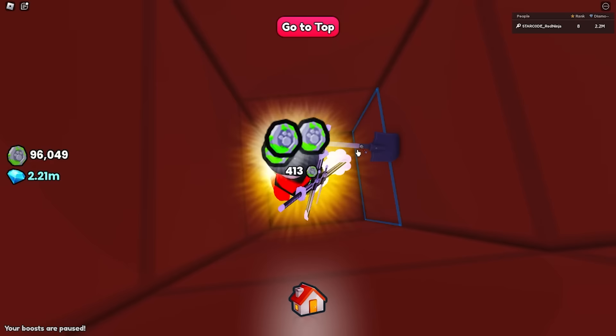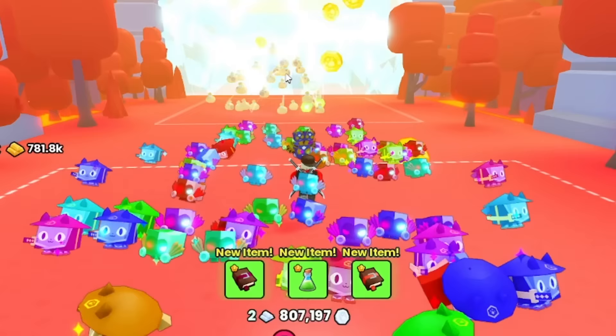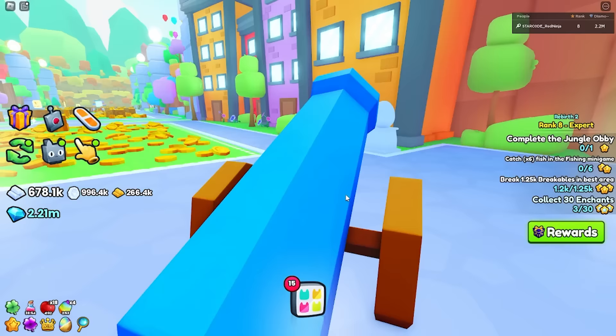Alright gamers, I'm going to show you how to get every single huge in Pet Simulator 99 right now. First things first, we're going to open up the teleporter and head over to the Pirate Tavern World number 27, and we're going to start the first process there.